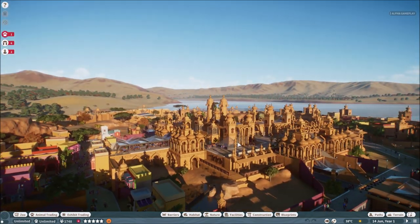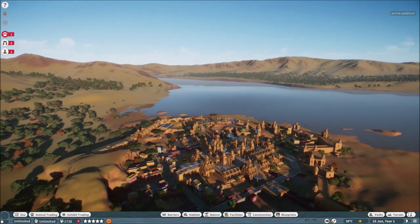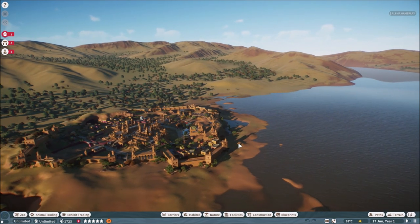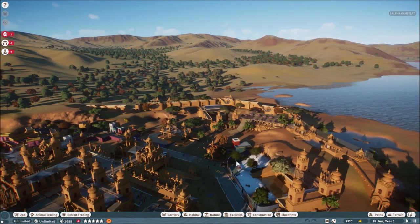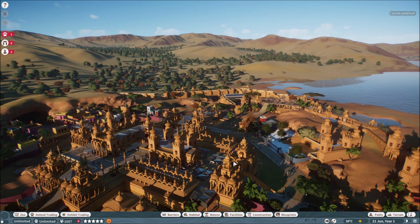I love animals, I love buildings, so it's basically two of my favorite things together. Here we are in the Savannah Biome with an already built zoo, which has these Indian temple kind of buildings. They are totally self-built — this is what you can build in this game. It's amazing, and this is a new biome that nobody has seen yet.